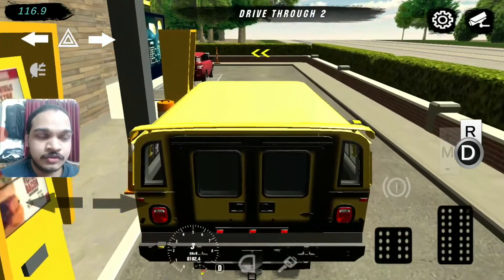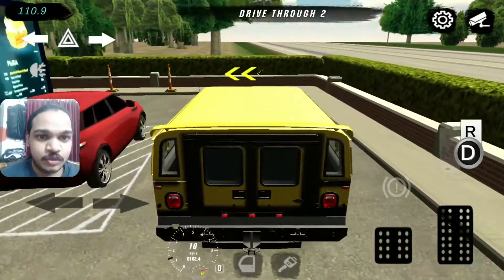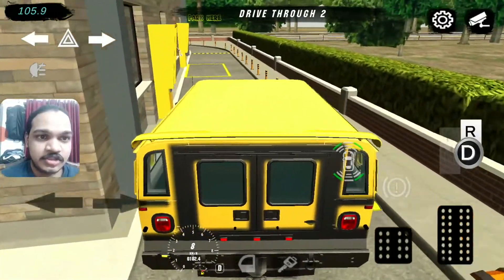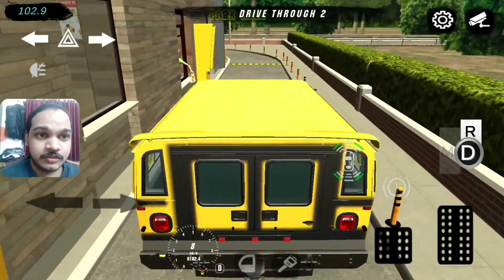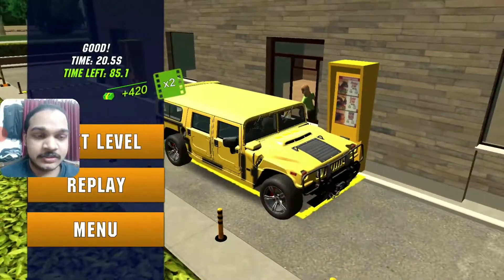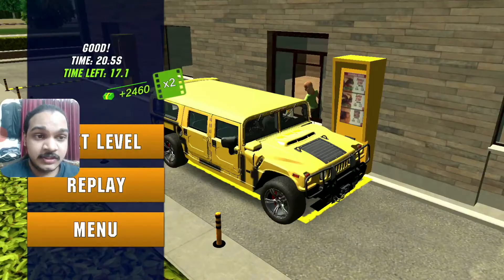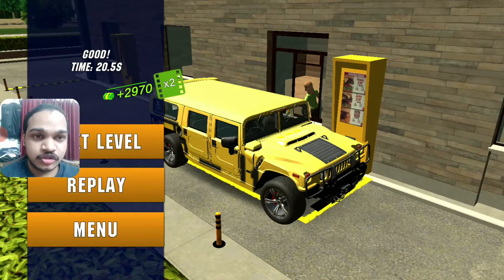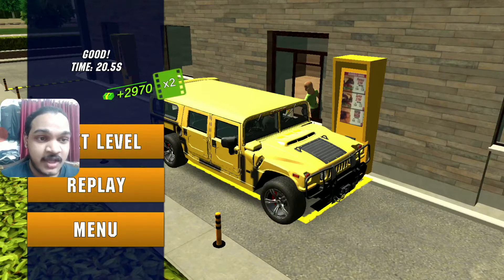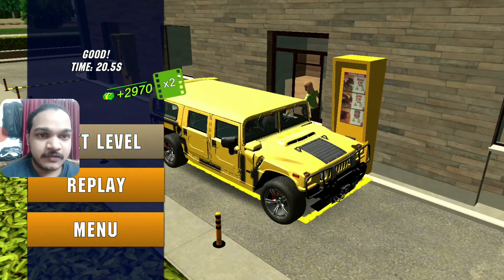Drive-thru part 2. It's an SUV. Let's try to work on this one — I think it's designed for an SUV. And I made it! It's so big but it's really hard to handle. SUV makes sense with part two of drive-thru. Really hard, and it doesn't have much space to park.